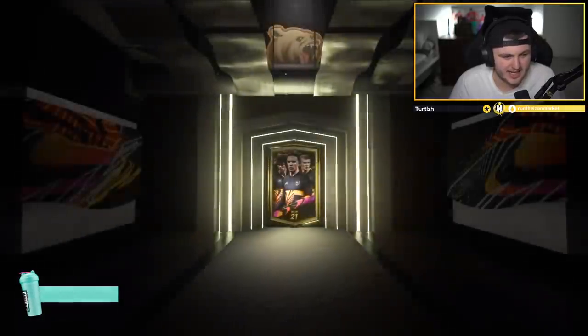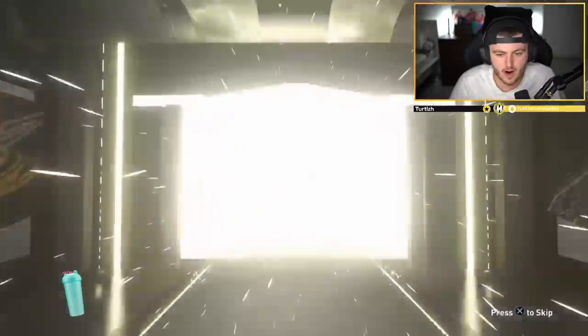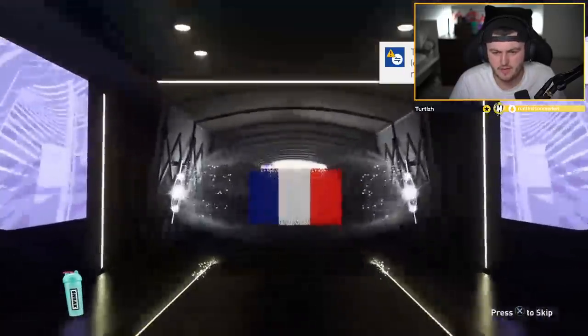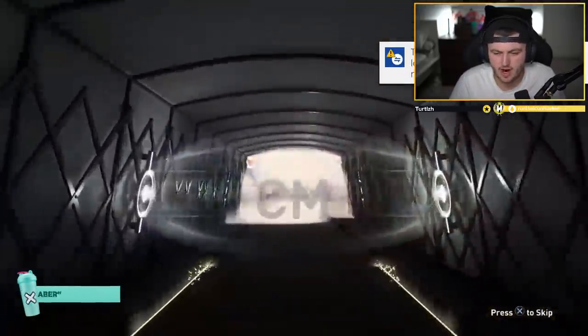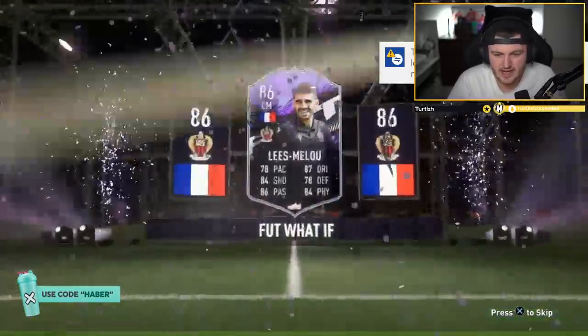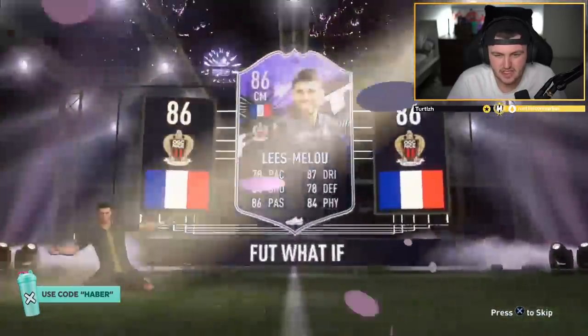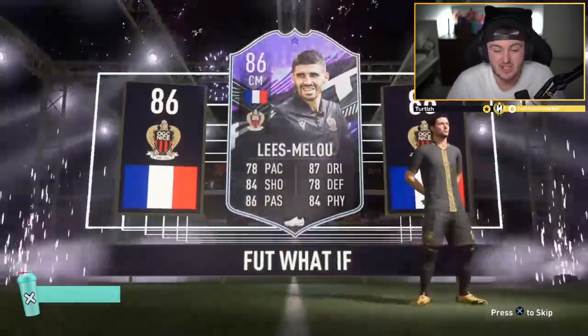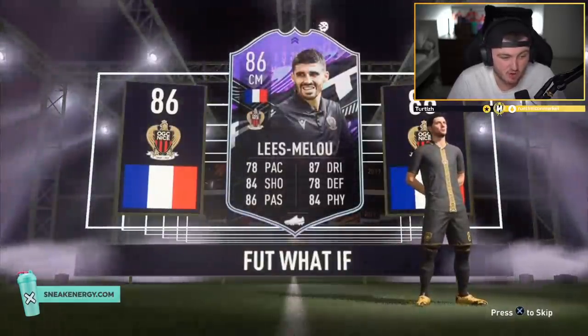Next one - this is Will's party bag. Can we get Will something decent? He's got Diata What If, so we don't want Diata if we get a What If. That is a What If as well, I think. French, centre mid - oh, it's Lima Lu. I'm pretty sure he is going to get an upgrade, it's just not a great value card. It's all right, just not fantastic - it's meh.